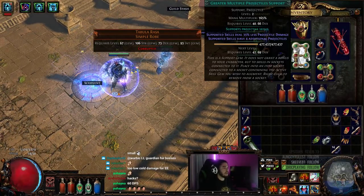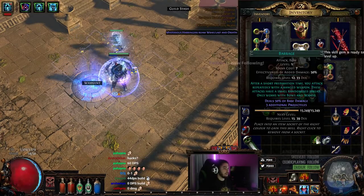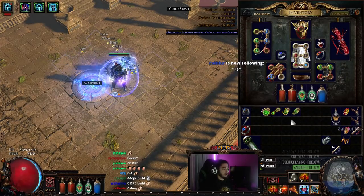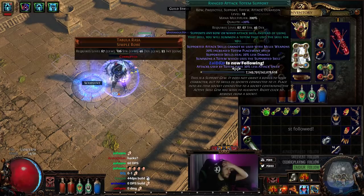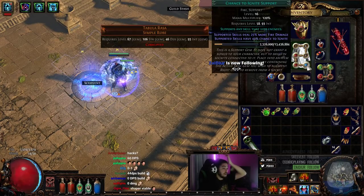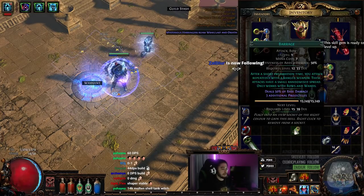One other interesting note is you don't need to level up your GMP, your Chain, your Tornado Shot, or your Barrage — none of these really matter. Knockback is good for knockback chance. Ranged Attack Totem is good for totem life. Chance to Ignite is important because you can only go boom when you roll an ignite or when your totem gets hit.